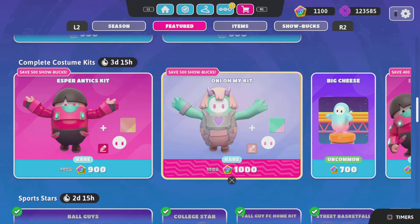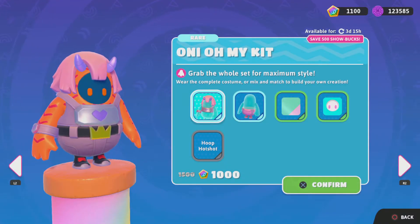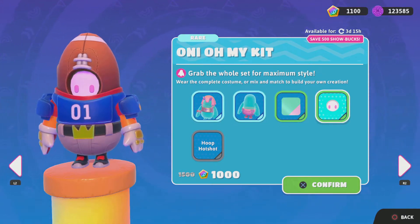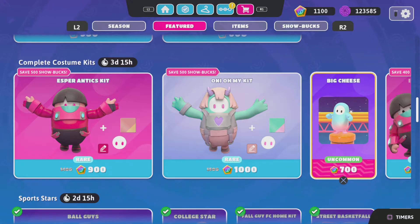Then we have the Ani My Kit. This comes with the upper and is 1,000 showbucks. We have the bottom, we have the color, we have the eyes, and we have the Hoop Shop nameplate.